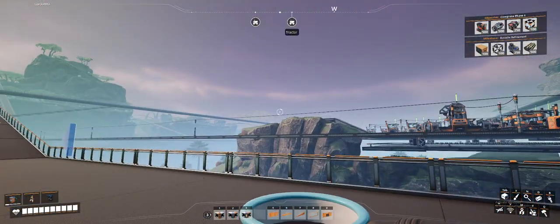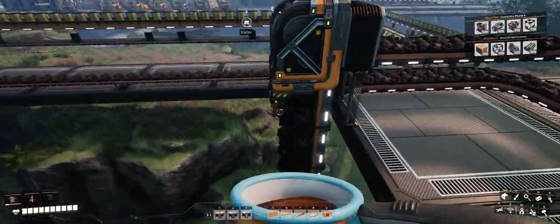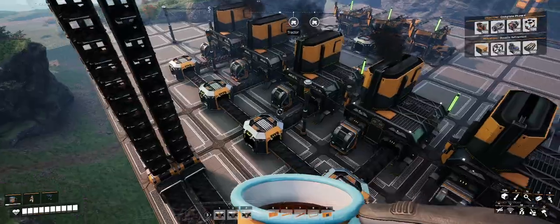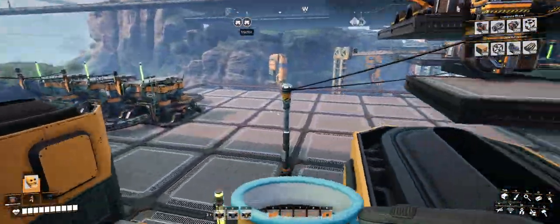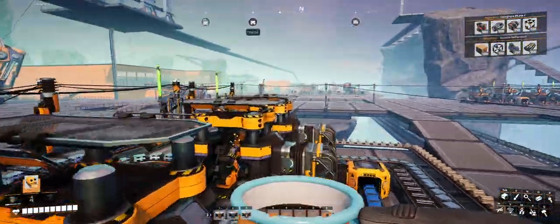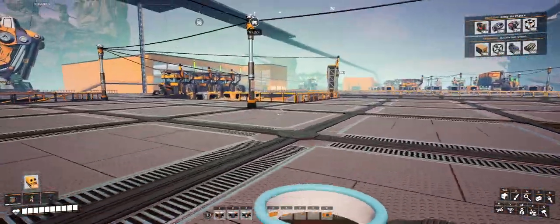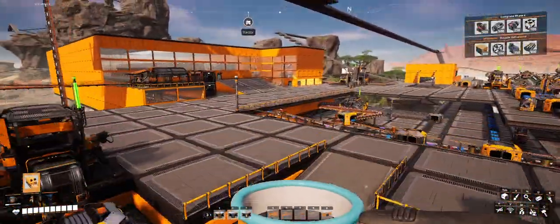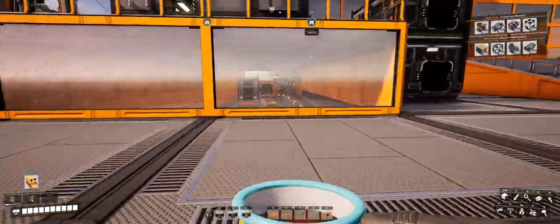I have a bunch of coal generators out there, and the extra coal is getting sent back here by a truck. This coal is going down here to make steel. All of my spaghetti underneath here kind of goes down into an entrance area for my storage.